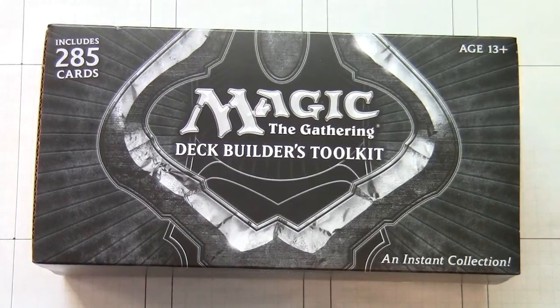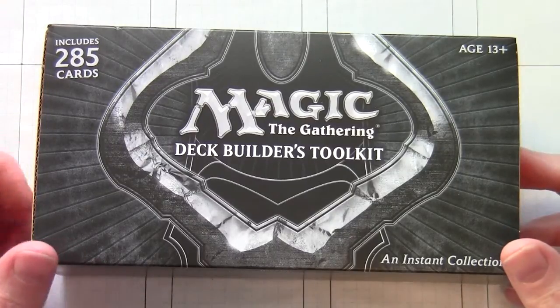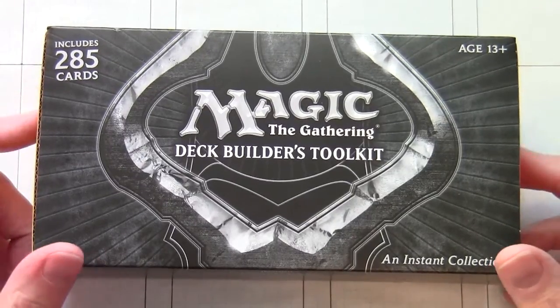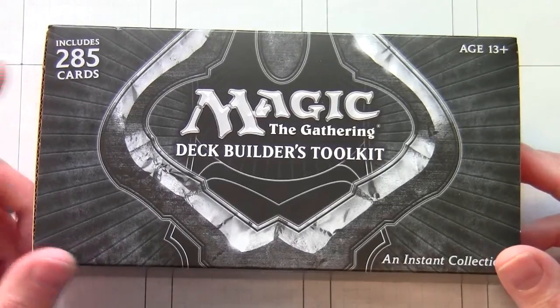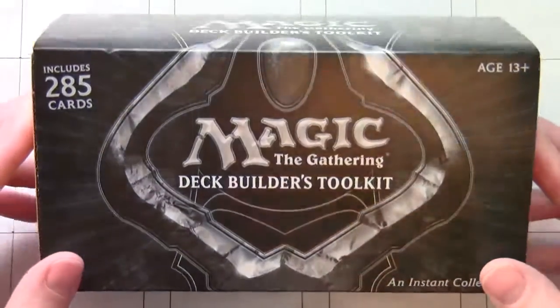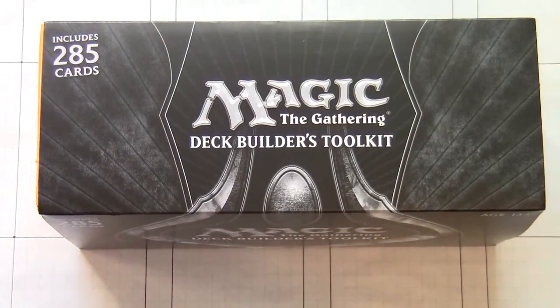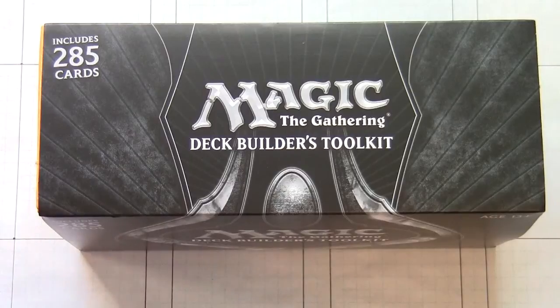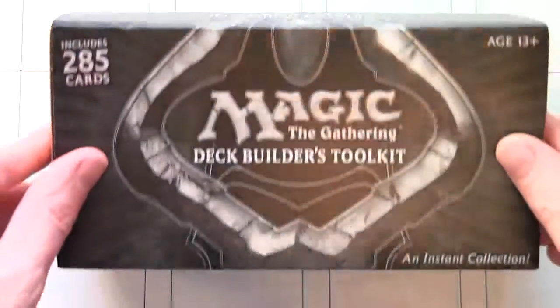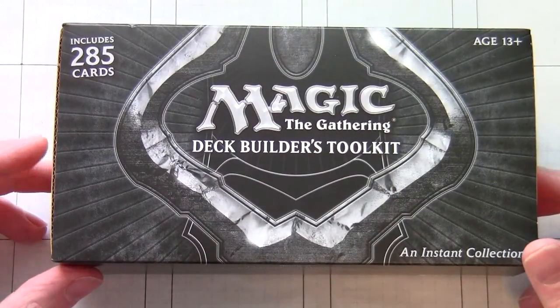Hello and welcome to another Magic the Gathering unboxing. This is going to be an unboxing of the new Deck Builder's Toolkit for M13. The Deck Builder's Toolkits have been released before — there was one in 2011 and one in 2010. The good thing they've done now is coincide the release with the core set release, whereas before these came out in spring. Now they come out around the core set in July, and that really helps if you want to use these cards for playing in Standard, because what's in here is going to stay in Standard a lot longer because of that.